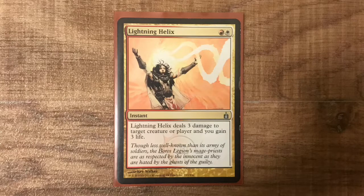My favourite instant is the good old Lightning Helix. I couldn't have a favourite cards list without some Boros in here! Burn, life gain, super cheap — this spell is awesome!